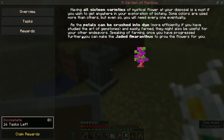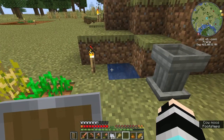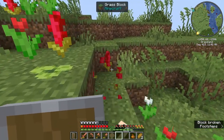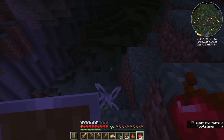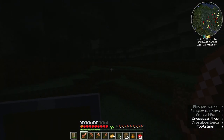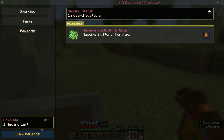A Garden of Rainbow — what is this one? Having all 16 varieties of magical flowers at your disposal is a must if you wish to get anywhere in your exploration of botany. Some colors are more efficient if you have studied the art of gemstones. Hang on — I think I actually have all of the different colors just in the bag. There's a red one — let me take it out of the bag, because I don't think it'll count unless I take it out. Okay, I've got all of that — what do I get? I get some fertilizer.